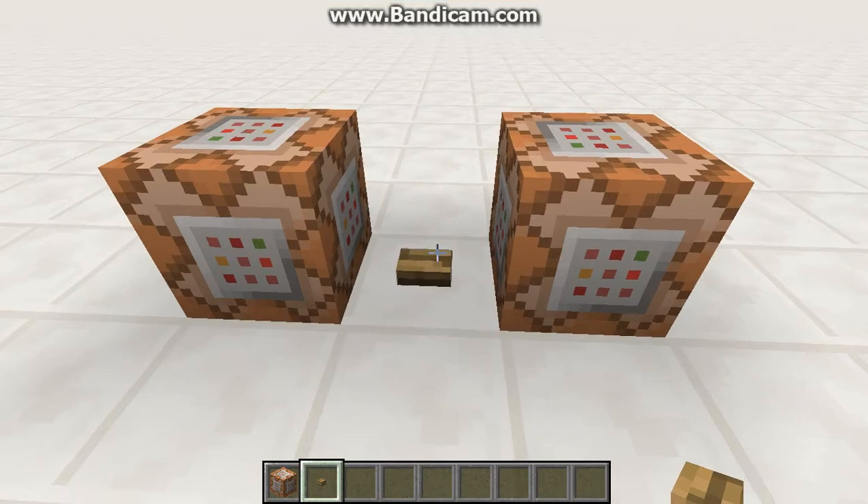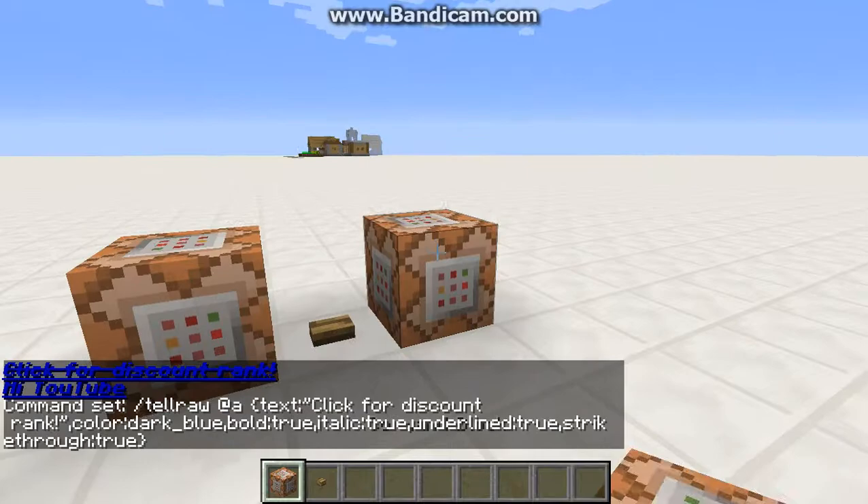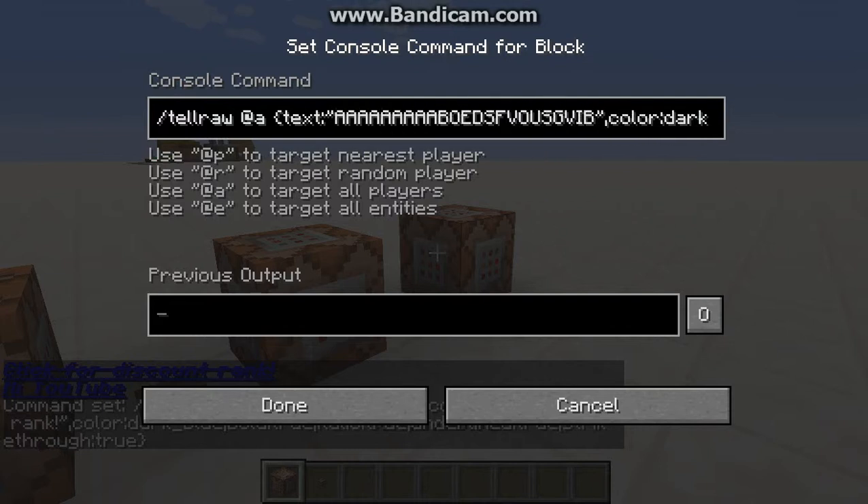Now this is gonna be really cool. I'm just going to fill this in with random text — same commands as before — but now I'm going to add obfuscated equals true.